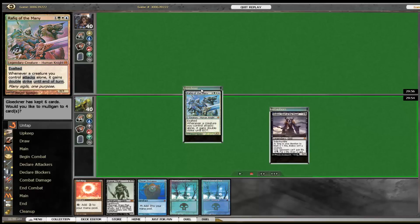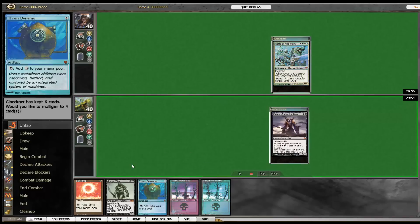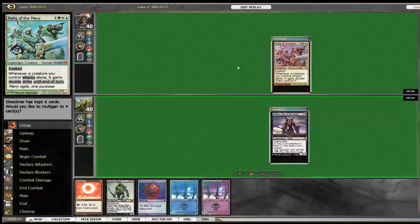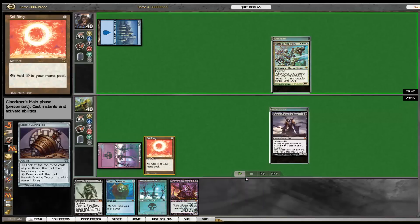Our opponent mulled down to six and we mulled down to five. We decided this hand is very keepable against Rafiq. I also play a Rafiq deck — it can be very strong and the band colors are very good; basically they have answers for every single thing.